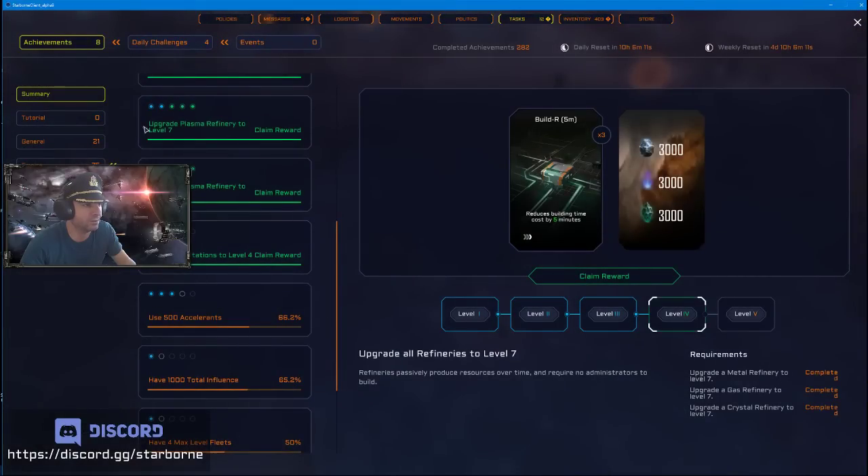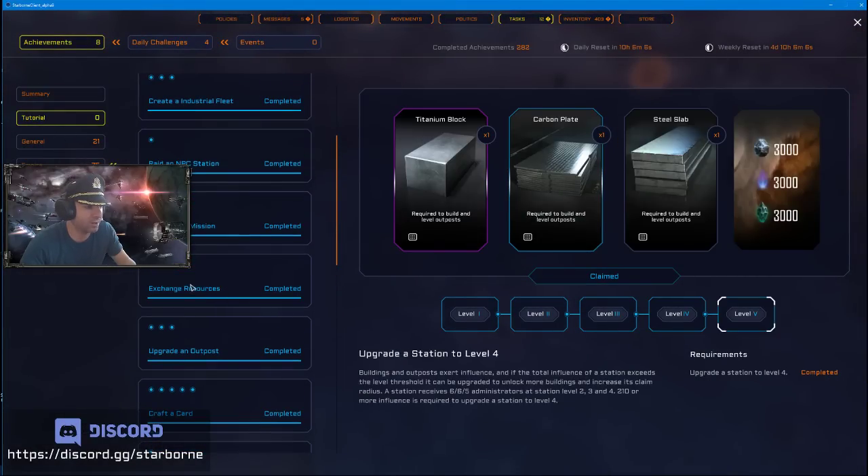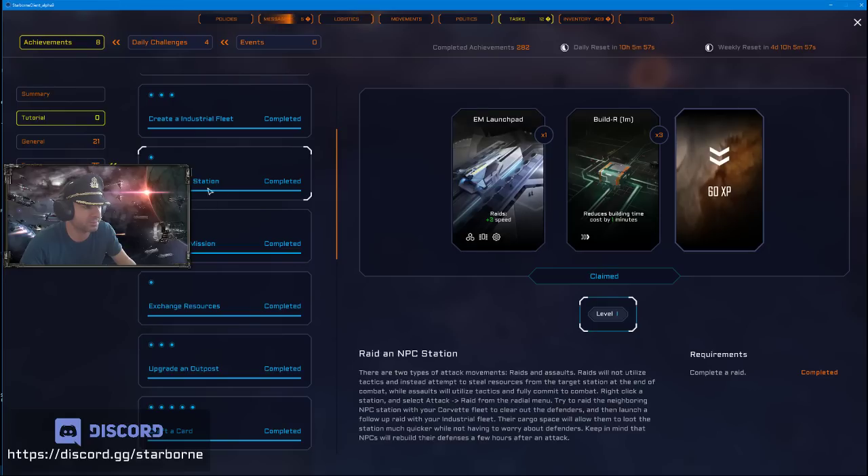Back to the tutorial — there are so many more achievements. 'Exchange Resources' is an easy one: just exchange four of any resource for one of another to get that achievement. Really try to focus on all your experience early on.